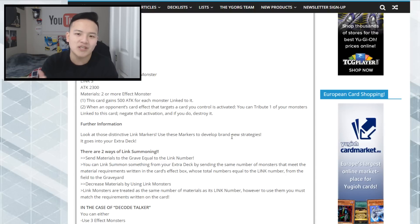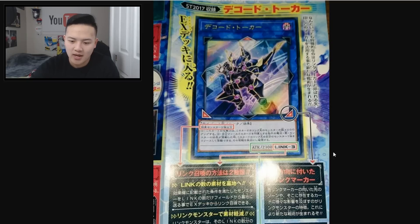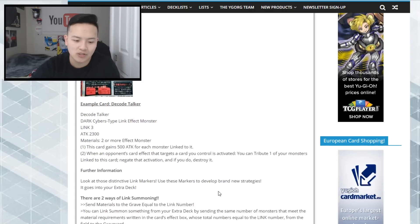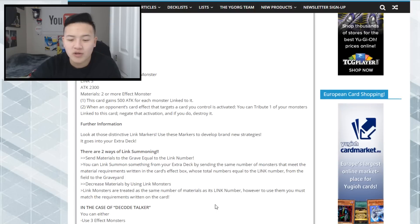Here are some of the ways you can link summon. Basically, you send materials to the graveyard up to the link number. For example, Decode Talker is a Link 3, so you need to send materials that meet a Link 3 summon requirement. You can link summon something from your extra deck by sending the same number of monsters that meet the material requirements written in the card's effect box, whose total number equals the link number. You can also decrease required materials by using link monsters, since a link monster counts as materials equal to its link number.